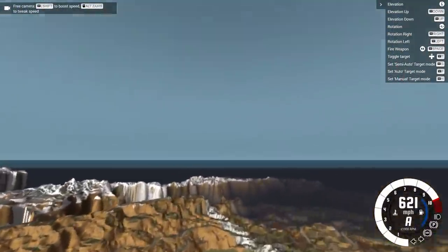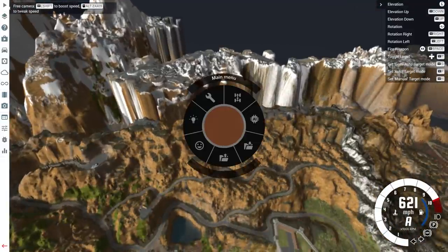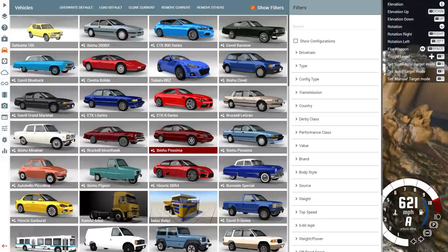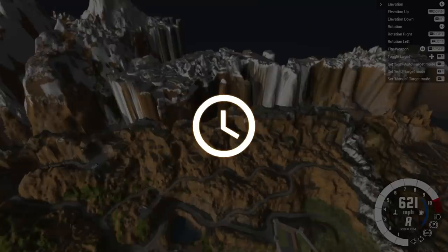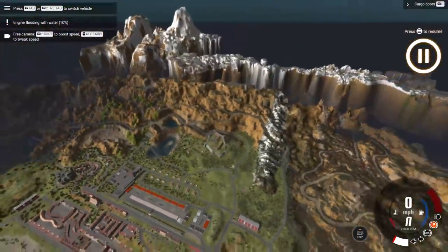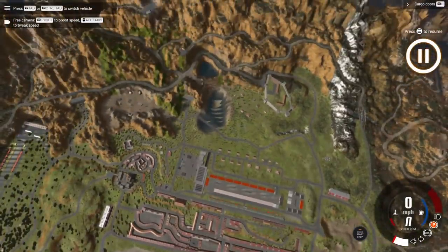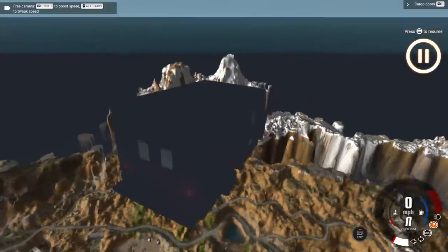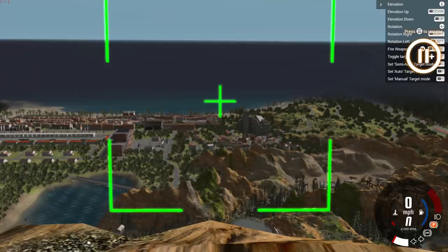I want to try dropping a car from the sky and seeing if we can hit it as it's free-falling — I think that would be absolutely hilarious. So let's give it a big target. We'll go with an H-Series, and an ambulance at that. Let's see if we can shoot an ambulance out of the sky. It always spawns in the ground — I don't know why. Let's just spawn it right here.